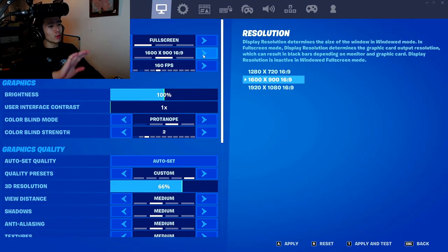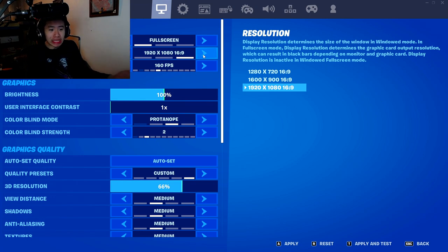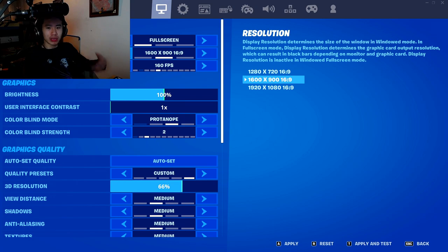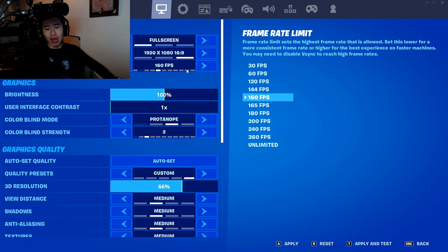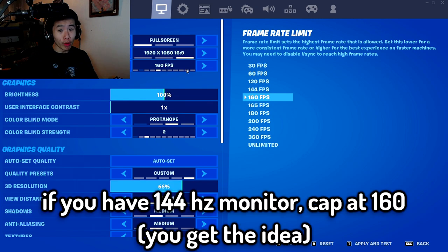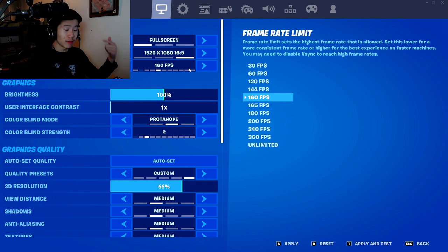For resolution, I would recommend 1920 by 1080. It makes the game look cleaner and crisper rather than 1600 by 900 — though if your monitor is 1600 by 900, go for it. Keep in mind the higher the resolution, the more FPS you lose. For your frame limit, cap your frames one step higher than your monitor refresh rate: if you have a 144Hz monitor, cap at 160; if you have a 240Hz monitor, cap at 360; if you have a 360Hz monitor, cap at 360.